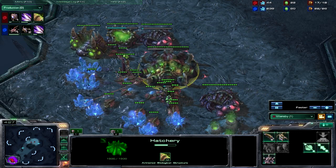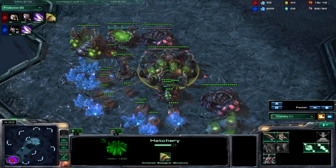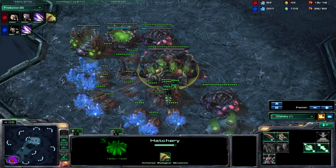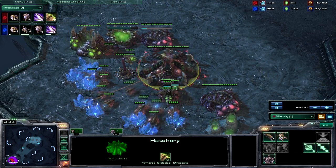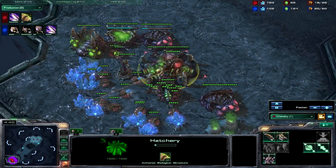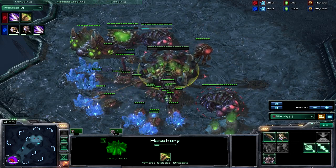I've chosen to focus on the armor first because roaches will basically take one less hit to take out your zerglings. If they do get the attack upgrade, which is pretty common with that strategy, you can squeeze in 100 gas here or there and drop an evolution chamber as well.